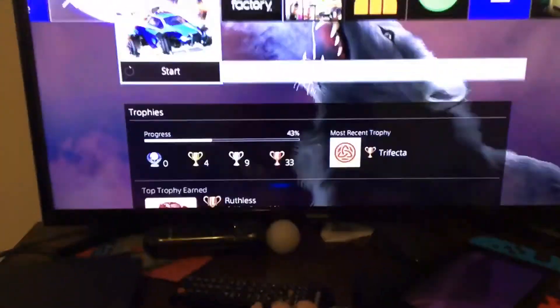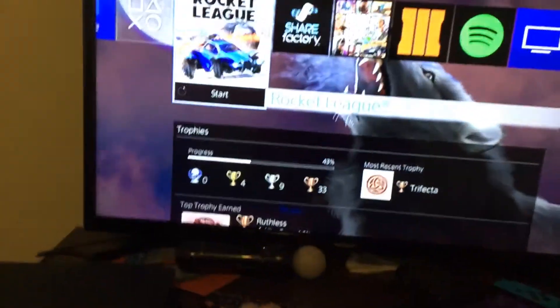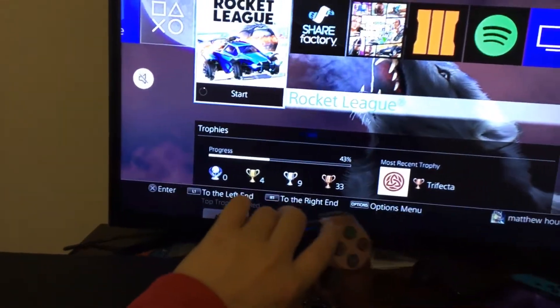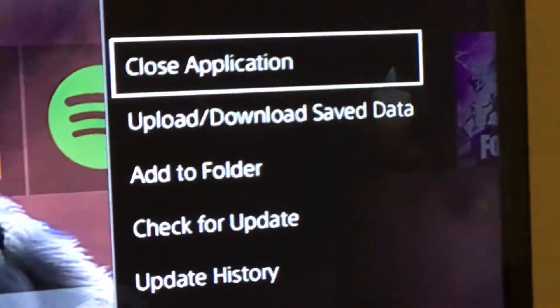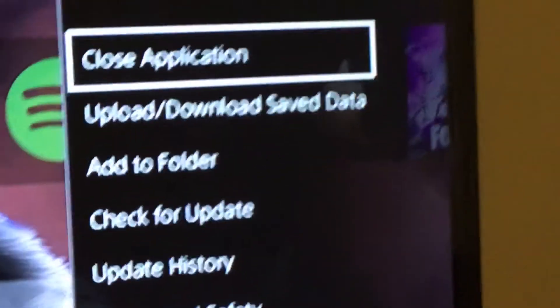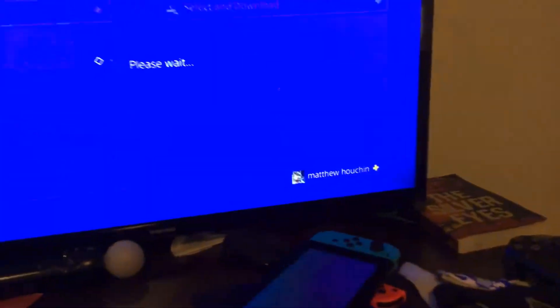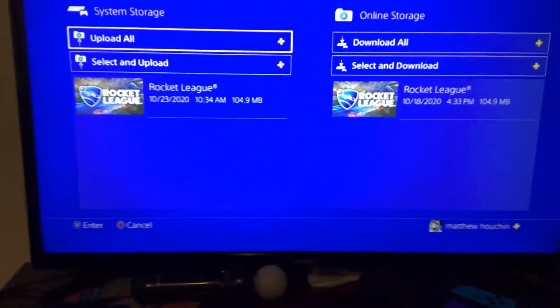All you do is go to the game that you want all the data you didn't save or whatever. You basically just click Options, and then you should see Upload — then go down to Upload/Download Database, hit X, and confirm Yes.